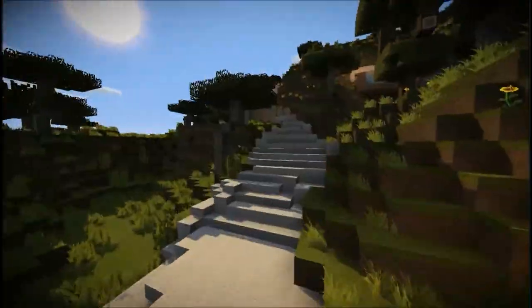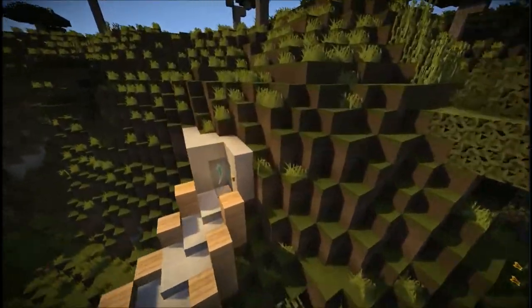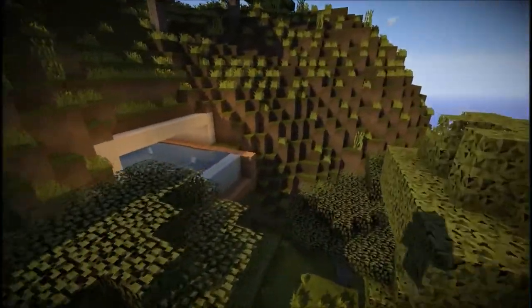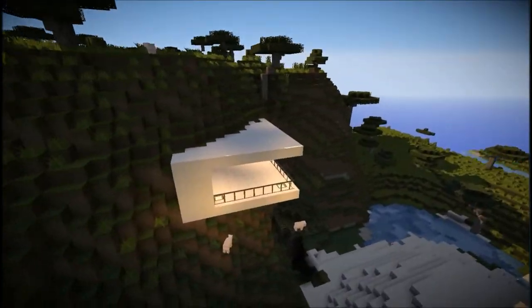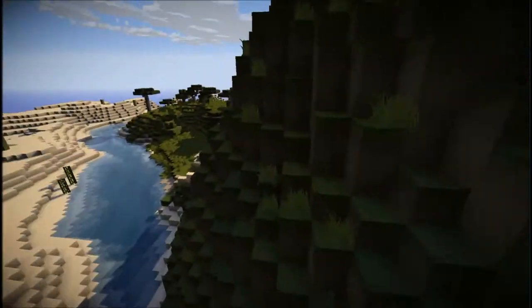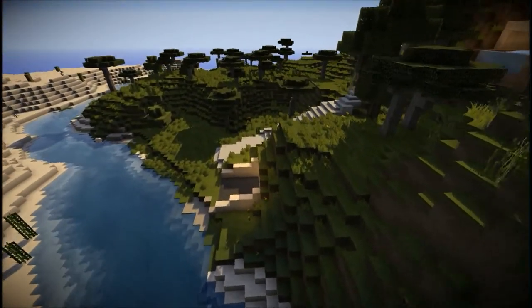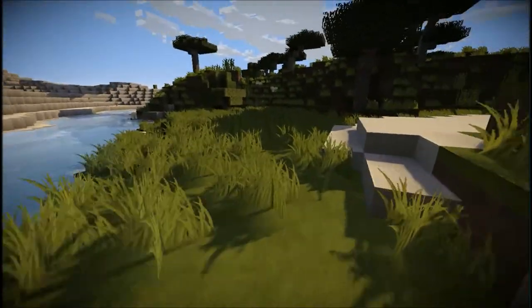Let's fly around it real fast. It's not that big, but the entrance is over here. The entrance is kind of basic — there's a pool that goes out inside, and a bedroom here. I thought I was going to build another bedroom but I didn't. It's not 100% finished, and the garage down here isn't finished either.